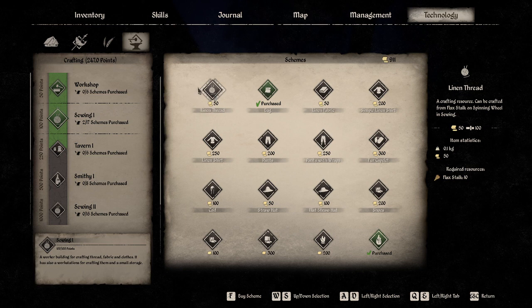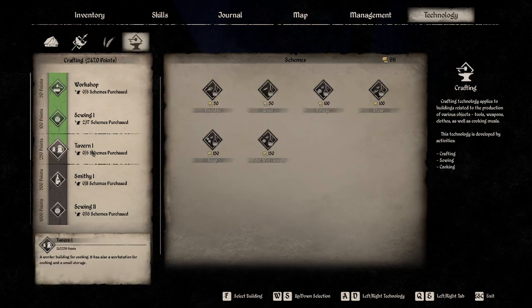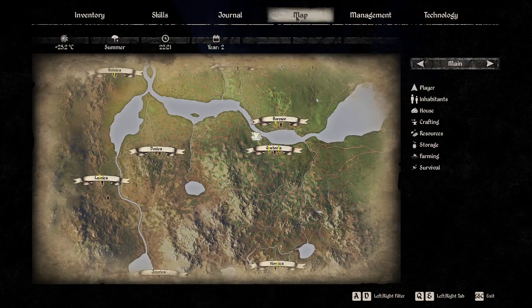Here are some schemes — things we can purchase. Linen thread is 50 from flax stock on a spinning wheel — tin flax stock. I'm tempted to do that. I think I would rather do that and the small backpack, which gives us plus 10 kilograms weight limit and requires linen thread. Let's buy this scheme for linen thread. Come back to the journal, look at the map — it's 10 PM.